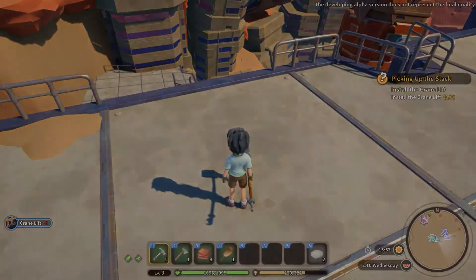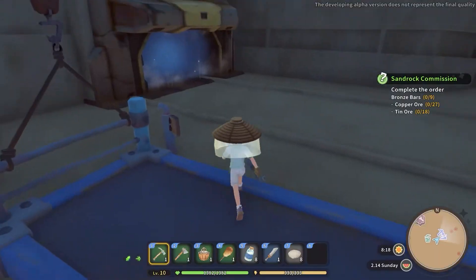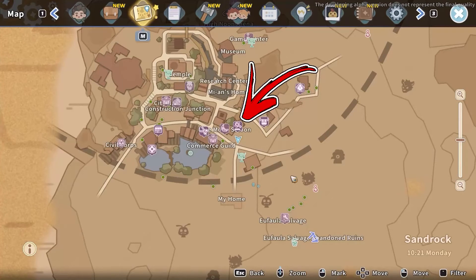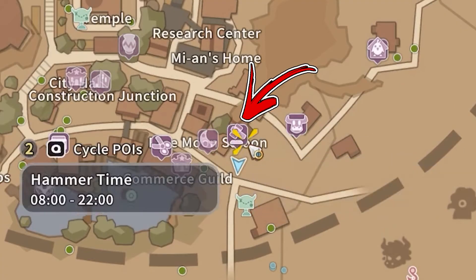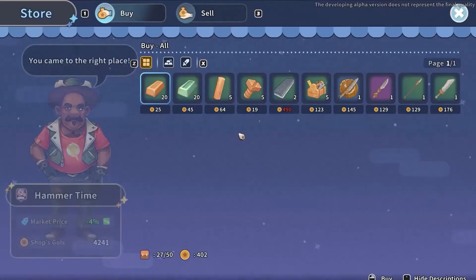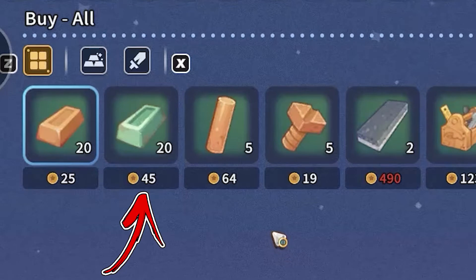Before you will be able to obtain it, you have to progress in the mine storyline until you build a crane lift that will allow you to access the abandoned ruins. Immediately after, you can go above your workshop where you will find a Hammer Time shop, from where you will be able to buy up to 20 bronze bars each day for a price of 47 gold each.